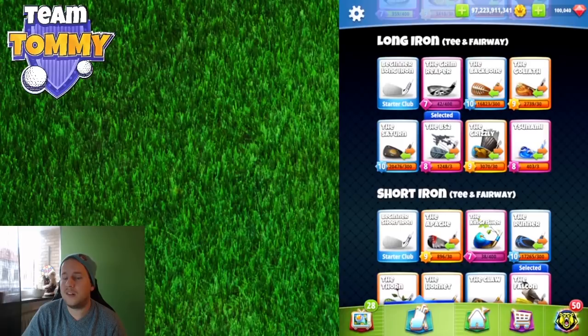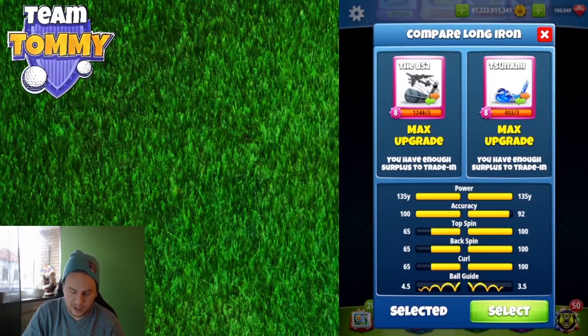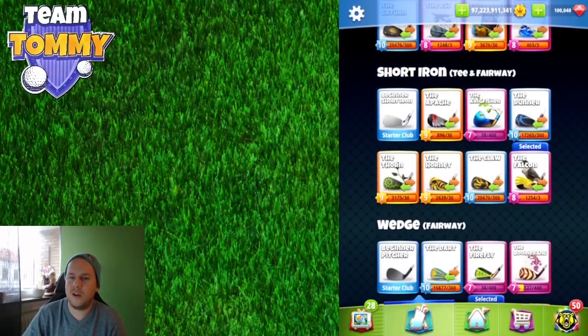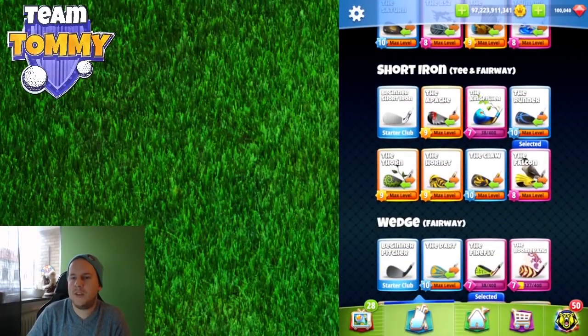I'd also stay away from upgrading the Saturn. The Saturn isn't very valuable until higher level and is a common club. The Grim Reaper is just not good, and the Tsunami is a lovely club when maxed, but it has a very bad ball guideline for a long iron — you'll very rarely use the Tsunami in tour or tournament play.